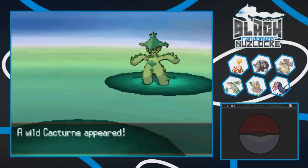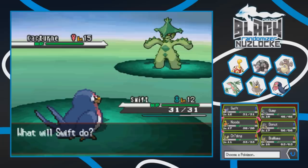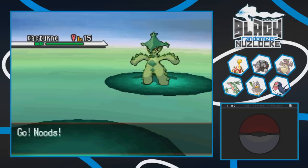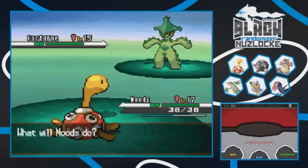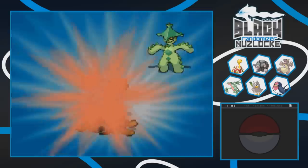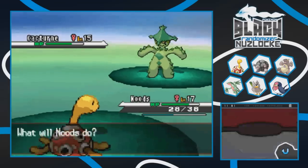First encounter on this route is a level 15 Cacturn - that is actually pretty damn nice! I don't want Taylo to end up dying, so let's go into Nudes and give it a couple Aurora Beams. Thorny Tits is about to live again - and it's even female! It has Autotomize which raises speed sharply. It also has Flare Blitz - a Flare Blitz Cacturn, I need to catch you! The recoil damage is scary though, and Aurora Beam does practically nothing.